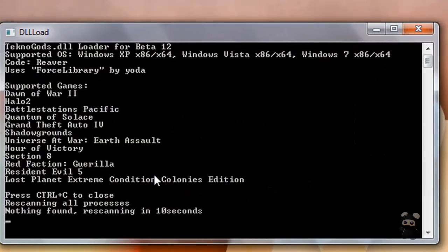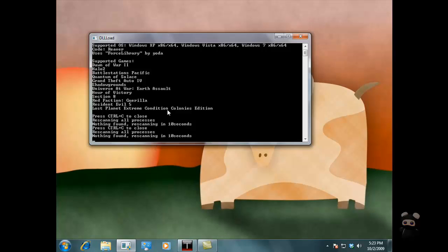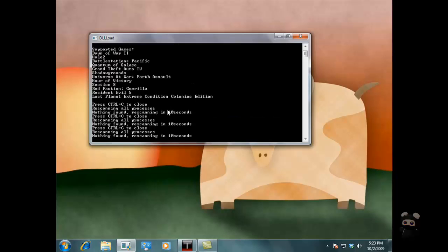And then just run Red Faction Guerrilla. Once you are in the game, press F12 at the server list so it says "Working". Once you have joined the game, press F12 again, and it should say "Transfer Complete". And when I record it in Fraps, hopefully it will capture that audio into the gameplay, so it makes more sense.